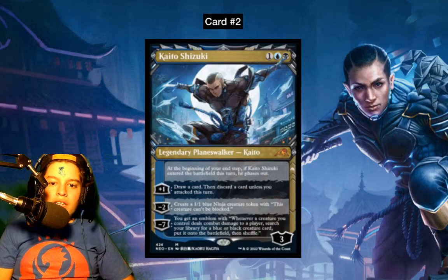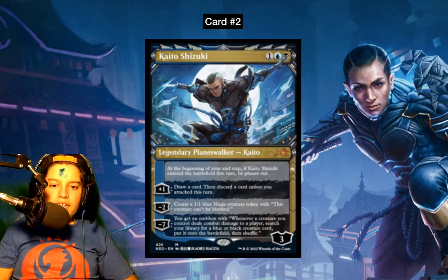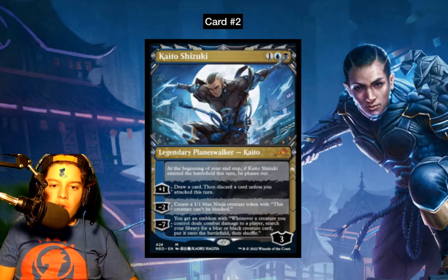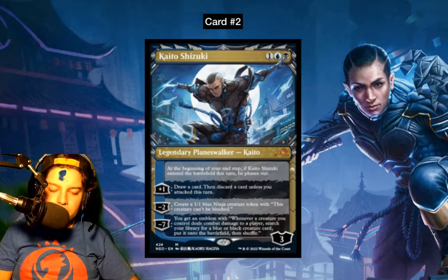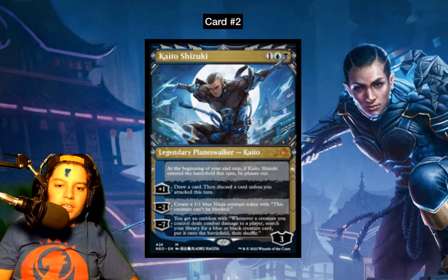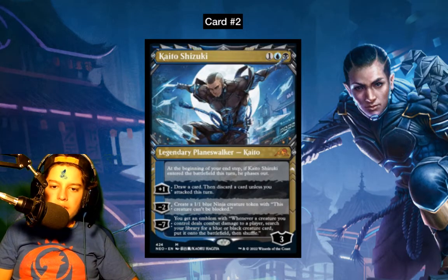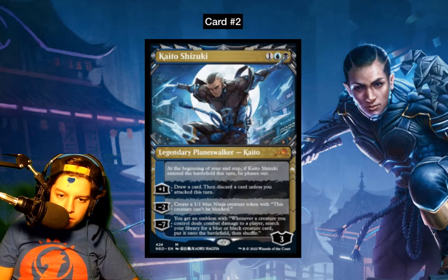Number 2: Kaito Shizuki — three loyalty legendary planeswalker. At the beginning of your end step, if Kaito entered the battlefield this turn, he phases out. So he has one turn of protection — basically when you cast him, you activate him once, plus one, and then he phases out for a turn so they can't attack him. When he comes back, you can continue using his abilities.